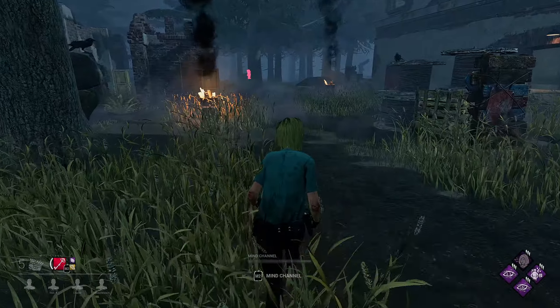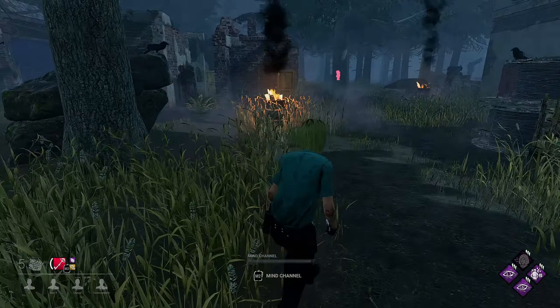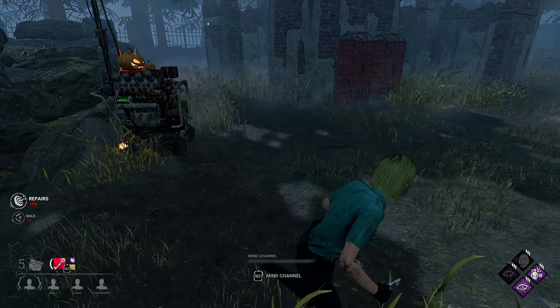We're gonna be running the following perks that I think synergize and allow us to monitor the killer's movements, belongings and their actions. We're gonna be running Object of Obsession so we can see the killer's aura. Detective's Hunch so when we complete a generator we can see where the totems, chests and gens are located. Kindred so you can see if the killer's been a naughty little camper.